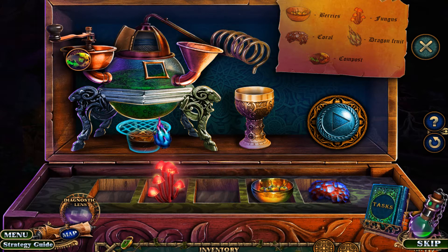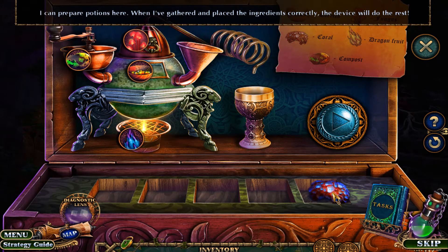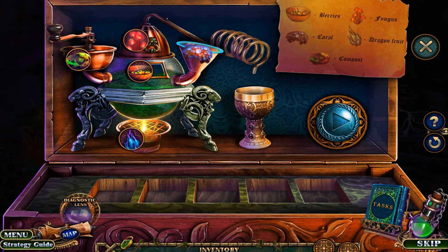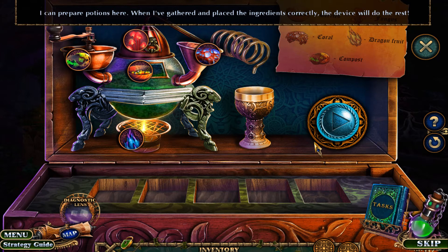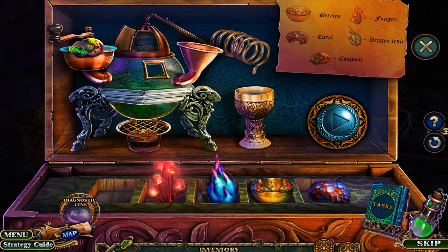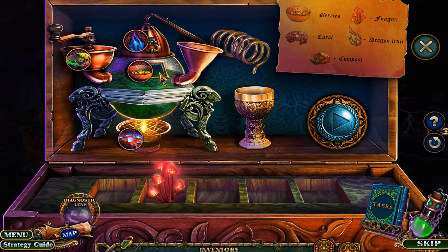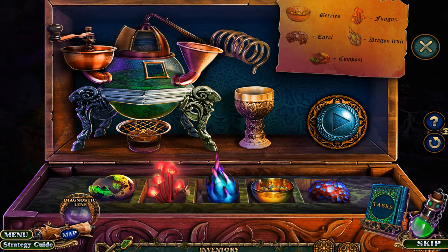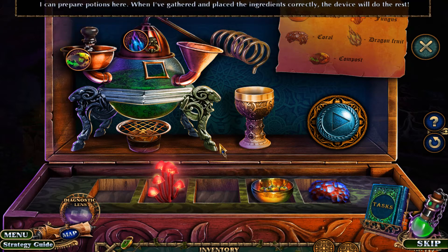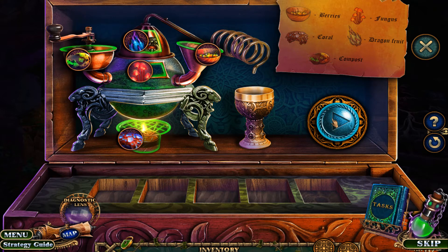Now all this stuff could be pretty much anywhere. I have no idea — there's no way coral is going to go in here, but okay. Let's see if we can get this first time. Oh my gosh, the only one I got right was the eggs. So maybe we put the coral down here, and the dragon fruit there, and the berries there and the mushrooms there. Okay so that definitely goes there, there, there, there and there. I think I might have just did the exact same thing — oh no, I didn't!